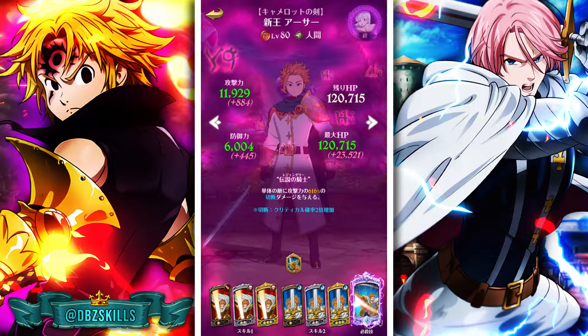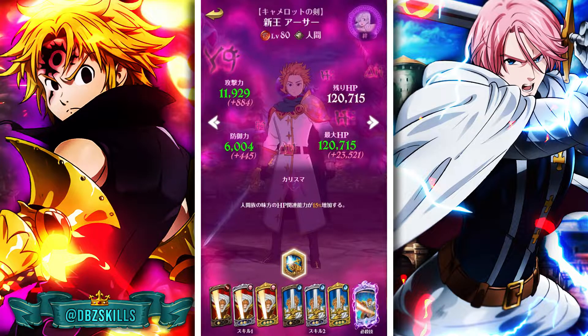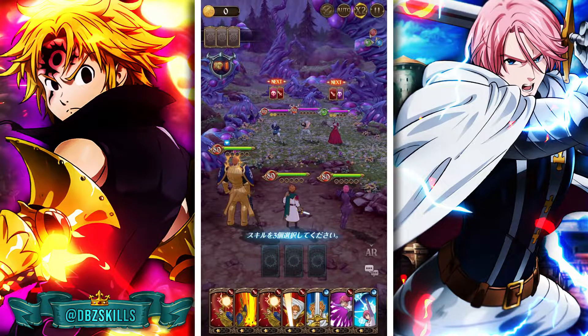His ultimate cuts a single enemy with 506% of this unit's attack, so he does a decent amount of damage as well. His passive increases the HP-related stats of all human race allies by 15%, so if you have human race units on your team it will actually do a lot of healing. Really nice to know.